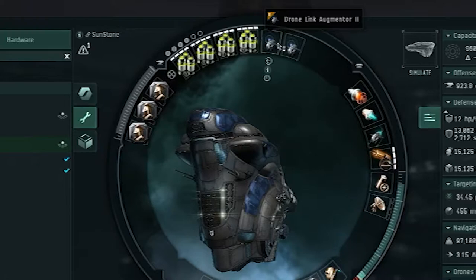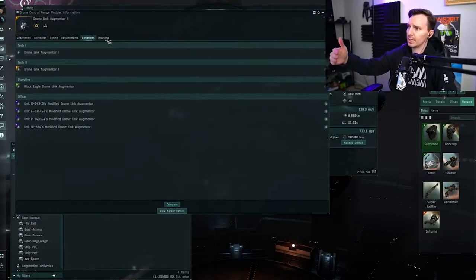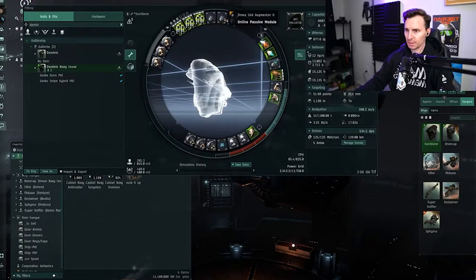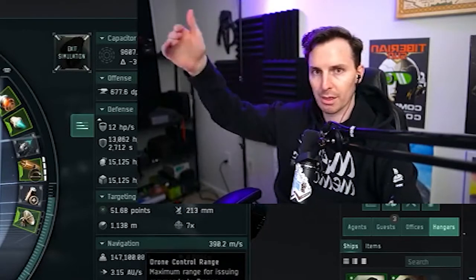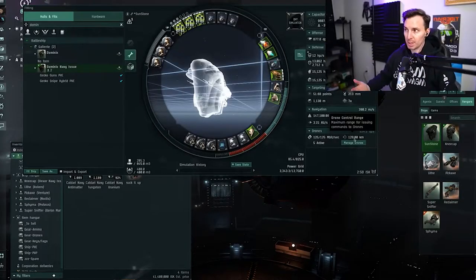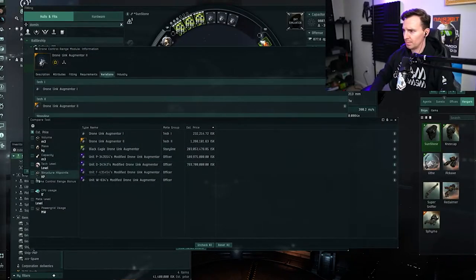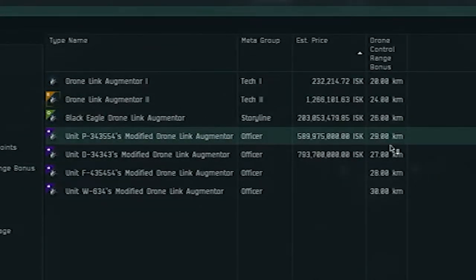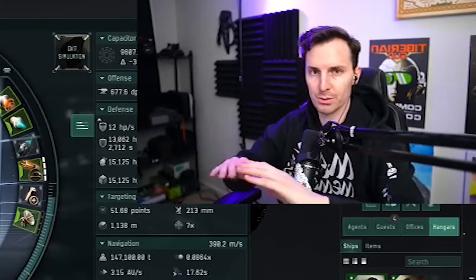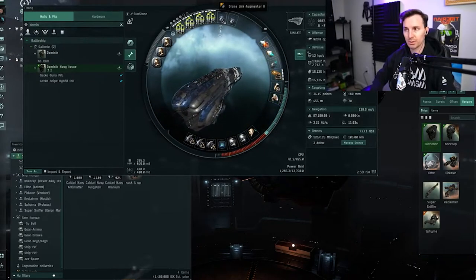In the high slots, we have two drone link augmenters, which increase the distance at which we can give orders to drones. Note — this isn't the range your drone can be from you, it's the range your target can be from you when issuing attack commands. We'll be operating at around 130 kilometers. I'm not upgrading to a third drone link augmenter because the bonus-to-cost ratio isn't worth it for just a few extra meters with diminishing returns. 129 kilometers is good enough.